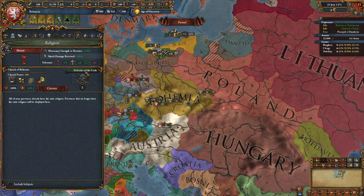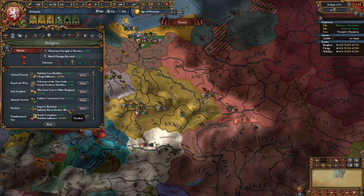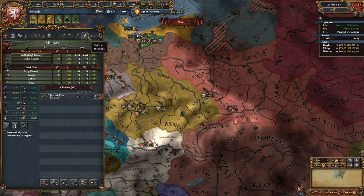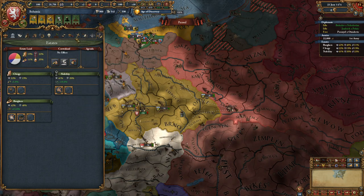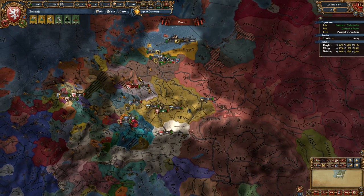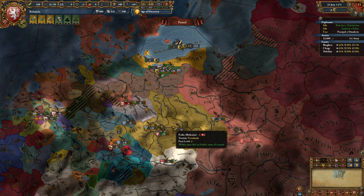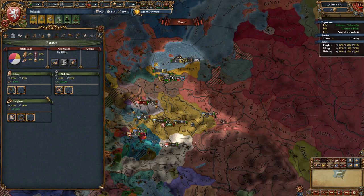Overall I found the Hussite faith a little lackluster compared to expectations. It's good if you can expand and expand quickly — war score, harsh treatment, manpower, army tradition decay, and improved relations are solid. But I might still pick Protestantism for the average country. You can only easily get Hussite as Bohemia; the AI tends to reconcile with the Catholic Church, meaning Hussite disappears from the game relatively quickly unless you're Bohemia and actively focus on it.